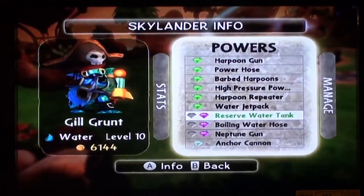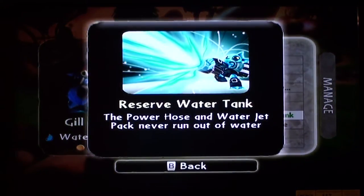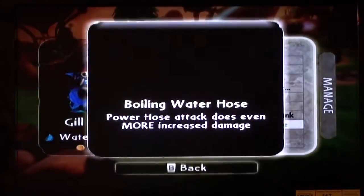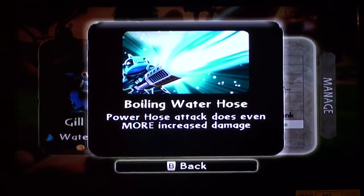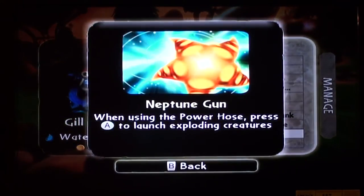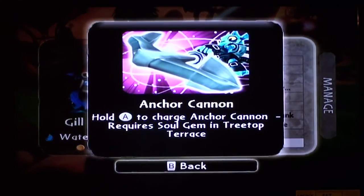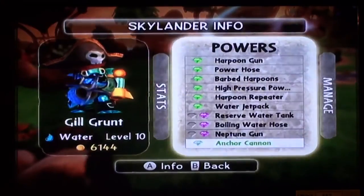I took the water weaver path, so we've got reserve water tank — power hose and water jet pack never runs out of water. Boiling water hose — power hose attack does more increased damage. Neptune gun — when using the power hose, press A on the Wiimote to launch exploding creatures, like starfish and stuff that explode all over. Soul gem anchor cannon — hold A to charge anchor cannon on the Wiimote, and it requires the soul gem in Treetop Terrace.